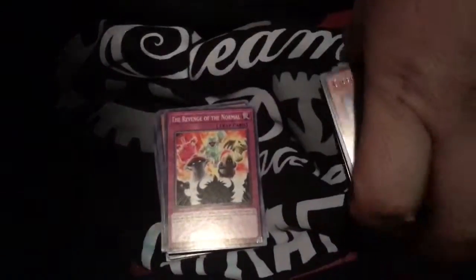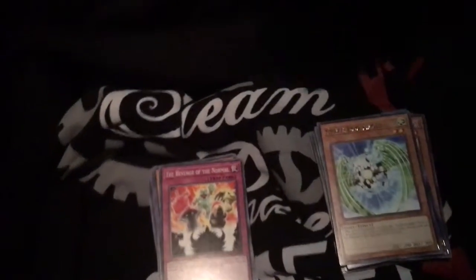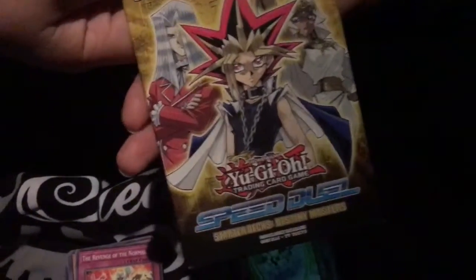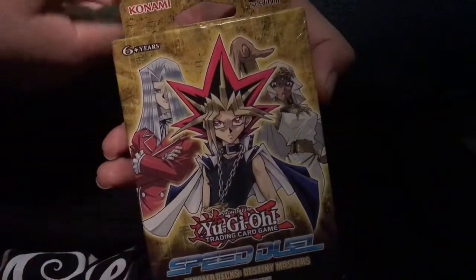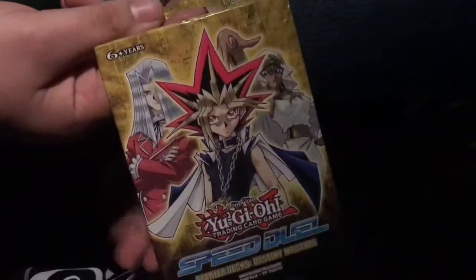We have a little something to show for the next video — we're not going to open it now, but yeah we're going to open this in an actual video. We got the Speed Duel decks — each of them come with three different decks. I got Yugi, Pegasus, and Ishtar. I also bought one — there was only one at Target — which was the Kaiba, Joey, and Mai one. There were a bunch of those so I'm opening that one up.